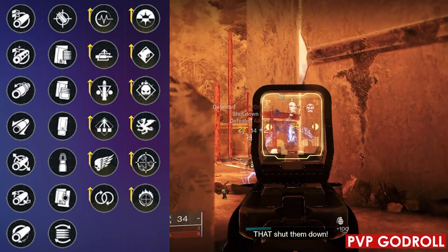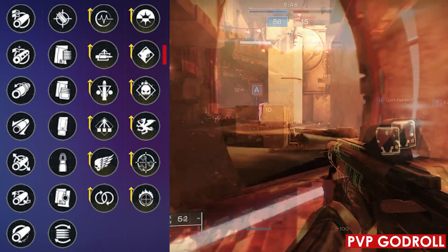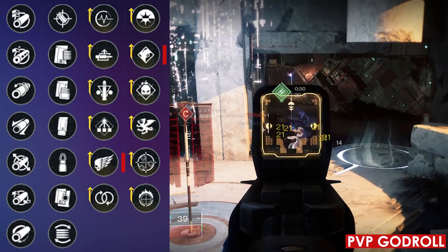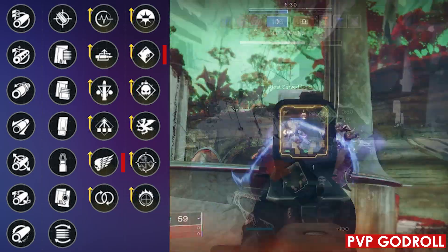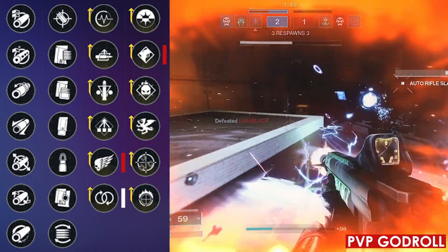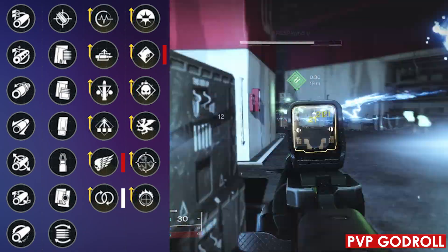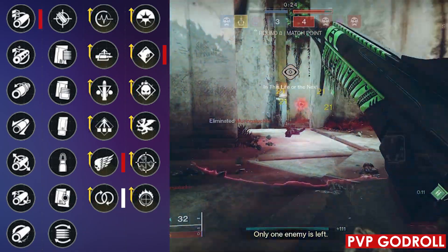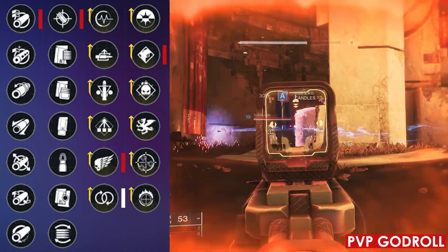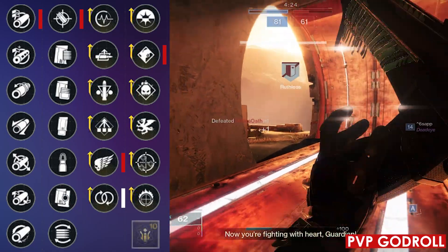Moving on to the PvP god roll, starting in column four — to help with accuracy and stability — we're going to choose Tap the Trigger, which I think is the best option for this auto rifle. For column three, I would go for Killing Wind, which is going to buff your range, mobility, and handling. Paired with Tap the Trigger, this thing is going to feel like a laser. Now, if you're not a big fan of Killing Wind, you could also go with Perpetual Motion, which is basically a free perk buffing your stability, handling, and reload speed just by moving around the map. For column two, to help give us more range, we're going to go with Accurized Rounds. And for column one, just like the PvE god roll, I would recommend Arrowhead Break — which again is going to help that recoil direction and buff our handling a little more. As far as the masterwork goes, I would go for a range masterwork.